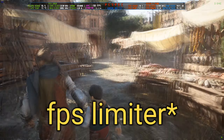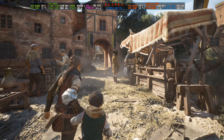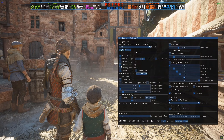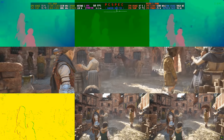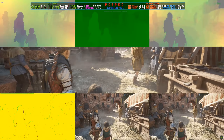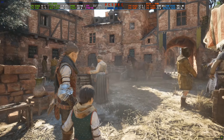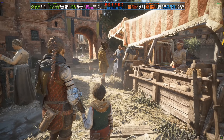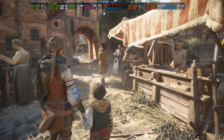One thing you can do to test is press Insert again and click on the FG Debug View. If frames are truly being generated, you will see something like a motion vector overlay. If frames are not being generated, you'll see the normal gameplay screen, or it may go black, show artifacts, or something else. If FSR 3 is working correctly, you will see the motion vectors needed to render the generated frames.